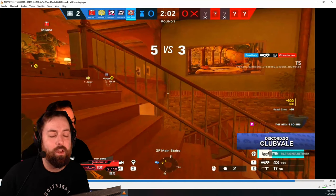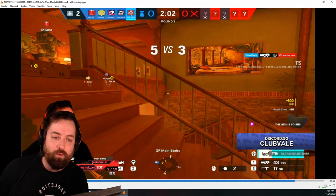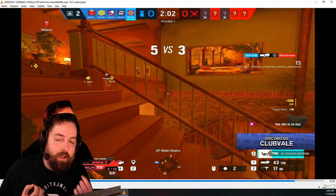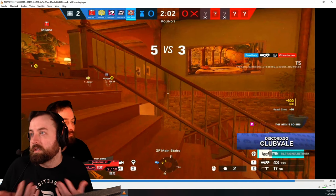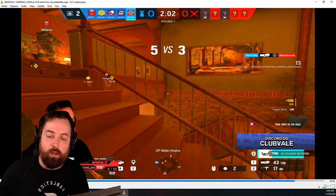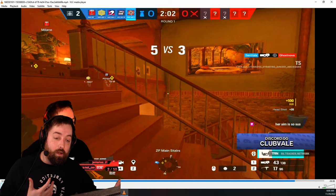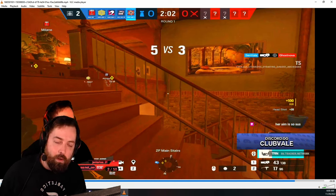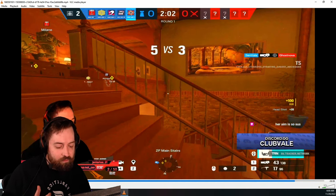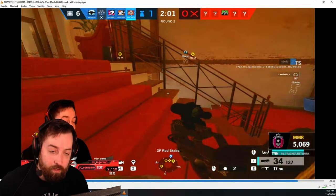You might ask 'can't you just counter Solus by not droning?' But attackers have to drone even with Solus on the board - they're going to have to drone. If they don't drone behind a lot of cover, they're vulnerable. But if they drone behind a lot of cover, they might not be able to push aggressively off their drone, so their intel will be a little slower or delayed.